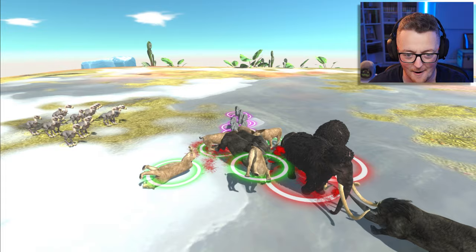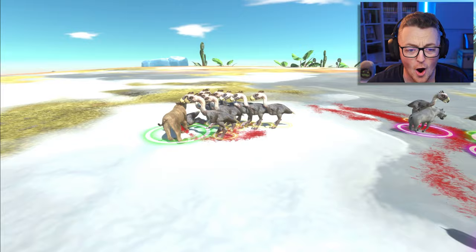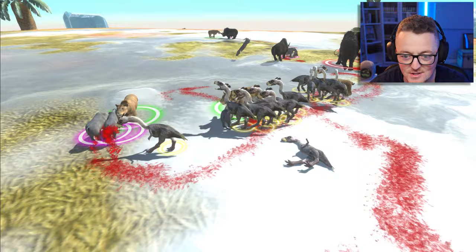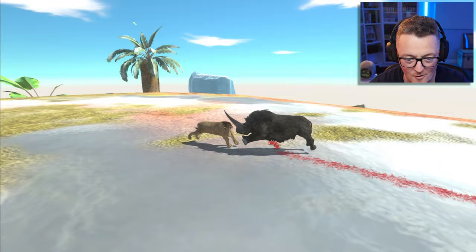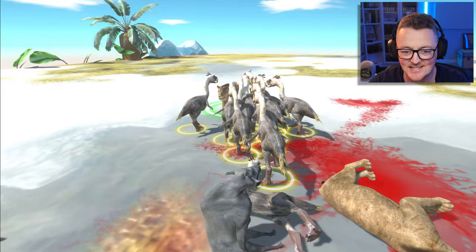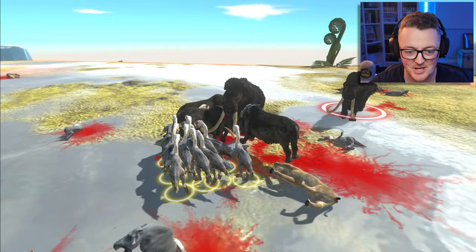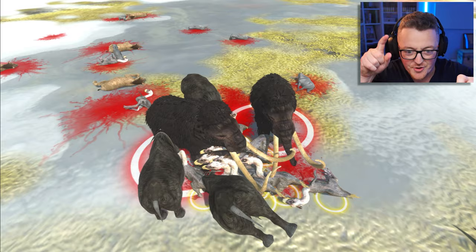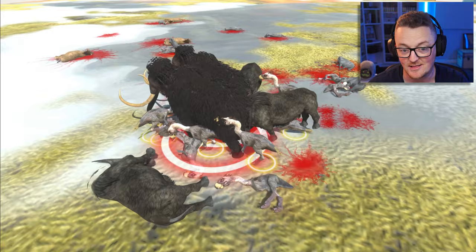One smilodon is being surrounded by like a dozen terror birds — that's so rude, they're just ganging up on them. We've got deodons, smilodons, and terror birds over here. On this side the mammoths are holding their own against multiple rhinos and deodons as one smilodon got pecked to death by the terror birds. The terror birds are only worth 35 points a piece but there's so many of them they just have the opportunity of putting their beaks in multiple times to deal damage to the big creatures like the mammoths.